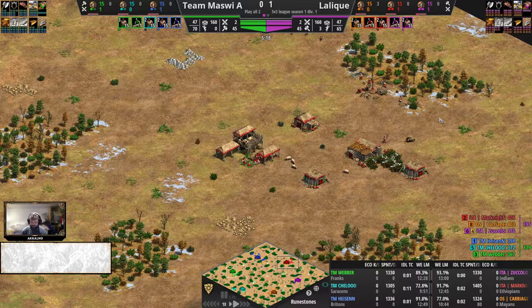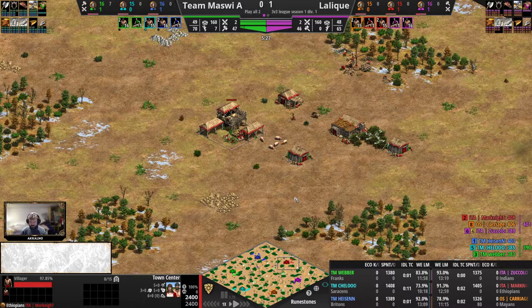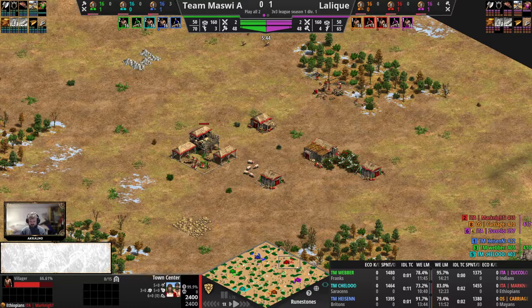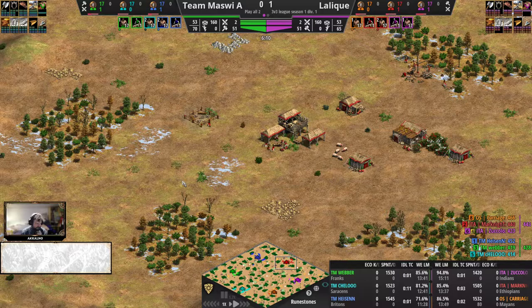Mark Knight to the top side here with the Ethiopians — faster firing archers. So having Britons' production speed is certainly going to benefit Team Mazvi big time here. While the flank civilizations for Lalique will have to settle for generic production speed and rely on damage and good fights to even out the numbers. Oh, we have a lame — Mark Knight is outlaming Heisen's boar. Will he succeed?